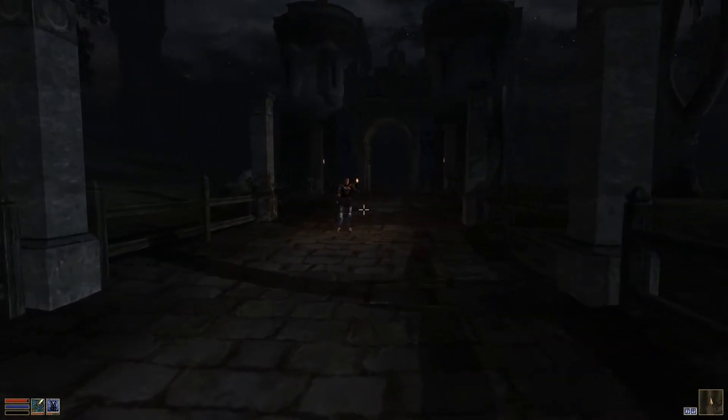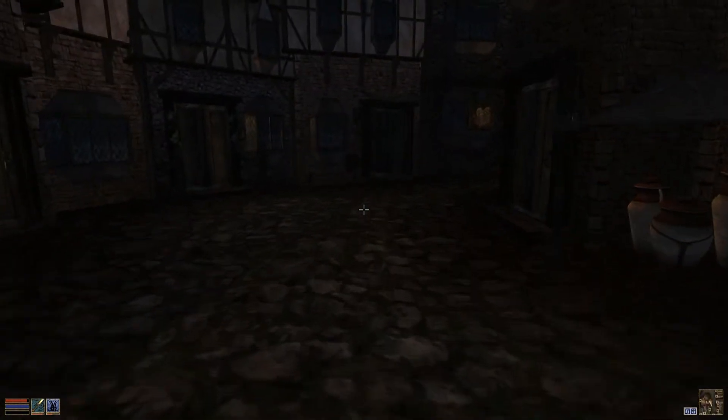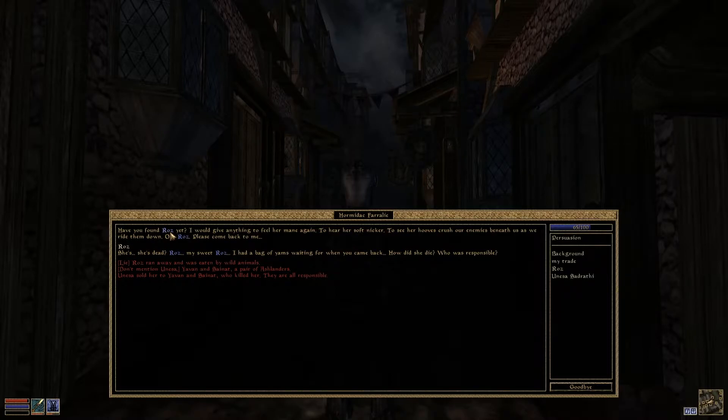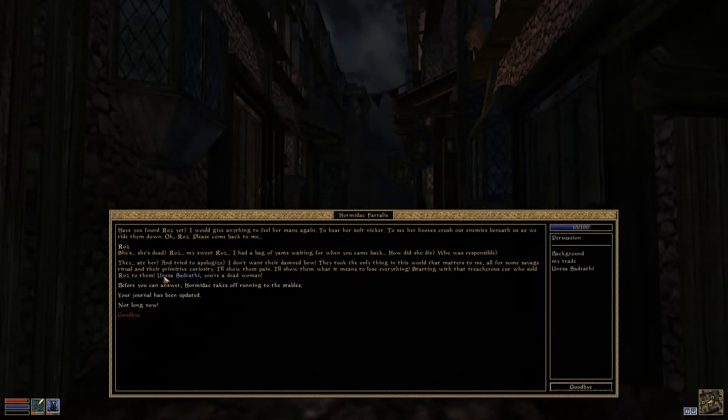We're back — you can see the Imperial Legionnaire guarding us, and the guy should be right here. I'll tell him that I killed the two, and hopefully he'll give me something. 'Roz — she's dead? My sweet Roz! I had a bag of yams waiting for her when she'd come back. How did she die? Who's responsible?' Unessa sold her to Yvonne and Senat who killed her — they're all responsible. They ate her and tried to apologize. 'I don't want their damn bow — they took the only thing in this world that mattered to me. I'll show them the pain.'